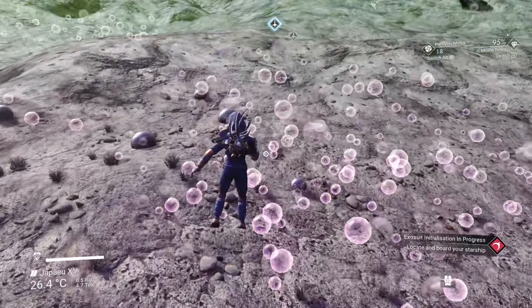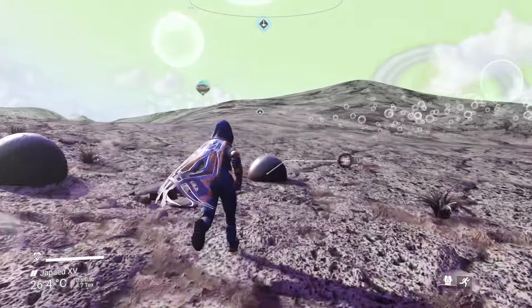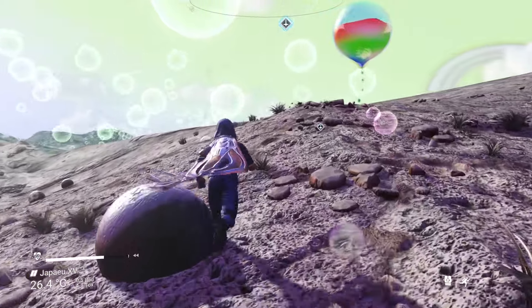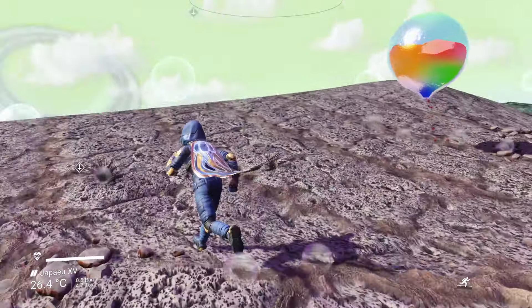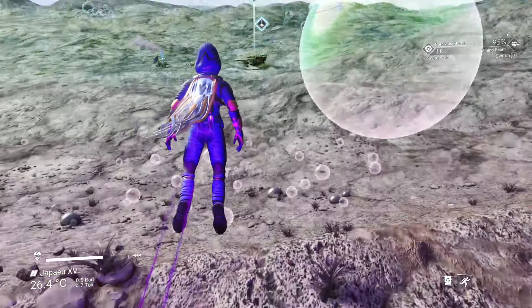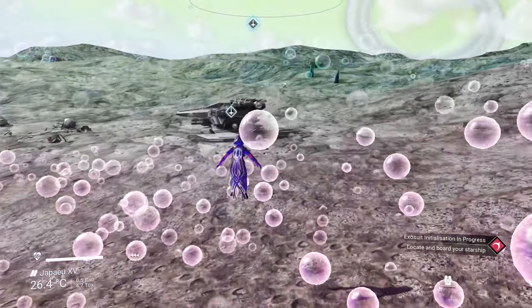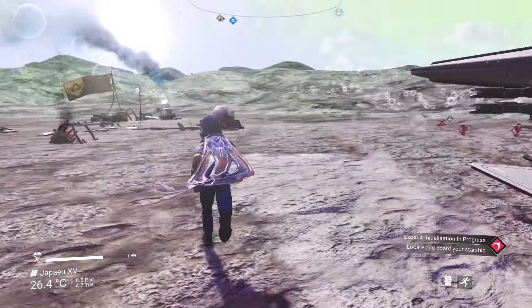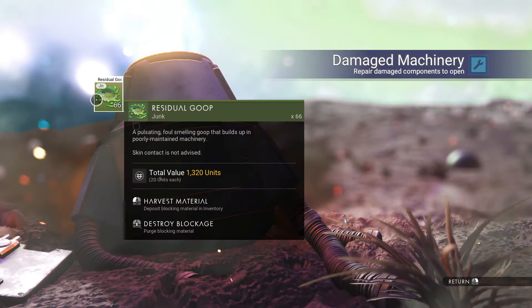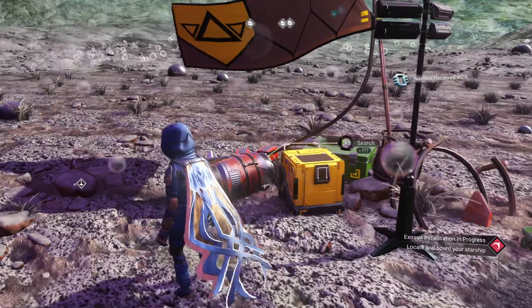We gotta get back to our ship and maybe fix it. I don't know if that still happens — if your ship still gets broken when the Atlas throws it down onto a planet. Don't goo on me — don't appreciate goo. Is it miles away? No. That has happened to me, and I know it's happened to other people too, where it's like 2,000 or 3,000 units away — like 10 minutes away. Let's get the stuff. We don't need to tell the Atlas where we are; it already knows — it put us here.